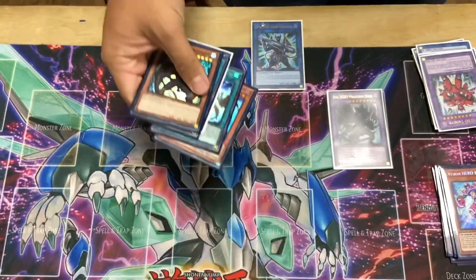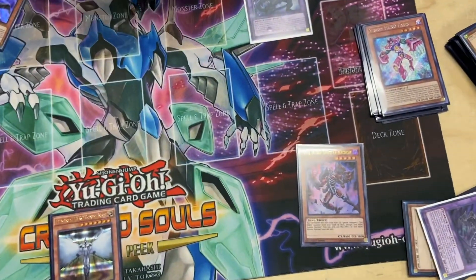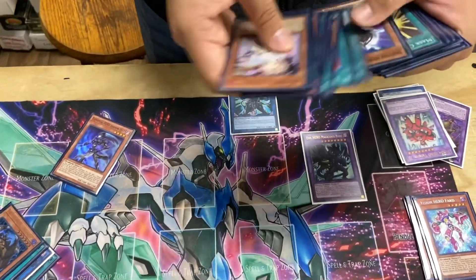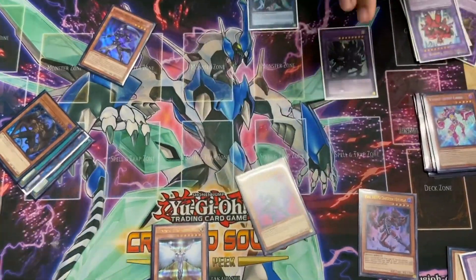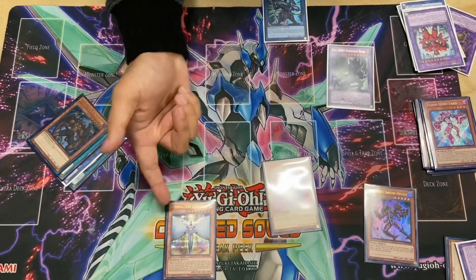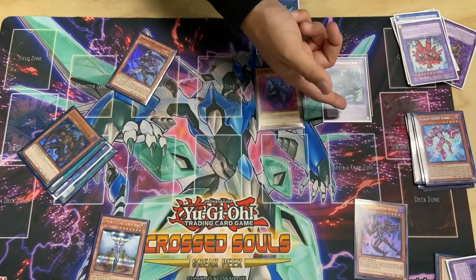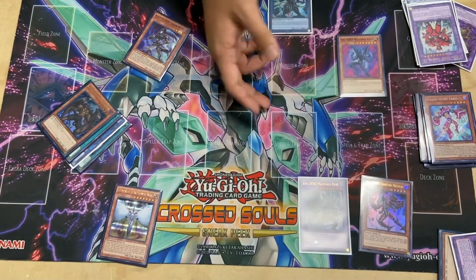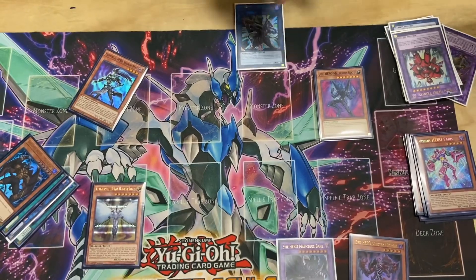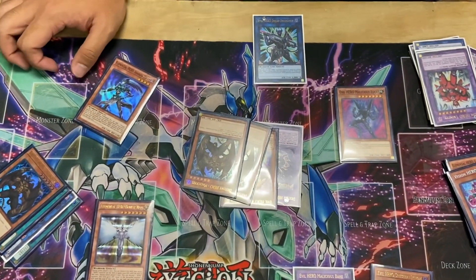Instead of going with Shadow Mist for Fusion Destiny, sometimes I like to go into Sinister Necron. When Sinister Necron's in the graveyard, you can banish itself to summon an Evil Hero monster from your hand or your deck. And that lets you bring out Malicious Edge. Malicious Edge is just more damage on the board and it does piercing damage. Usually I wouldn't even go get Honest Neos — I would just go straight into Malicious Bane and then have a third monster on the field for more damage. But if you don't wanna go into Malicious Bane, you would have Dread Decimator out and then pump that guy up. You would always want him on the board because the Hero monsters in your graveyard give these guys a boost. That is your one-card combo.